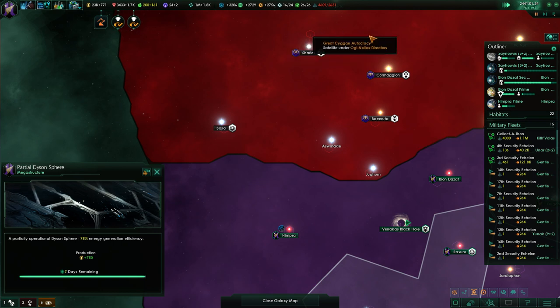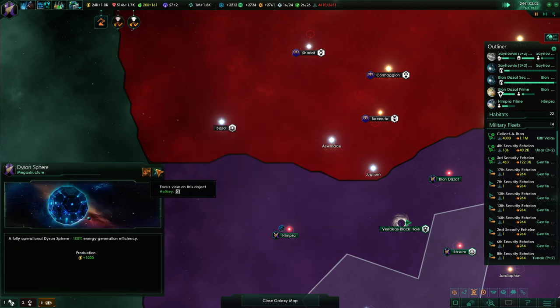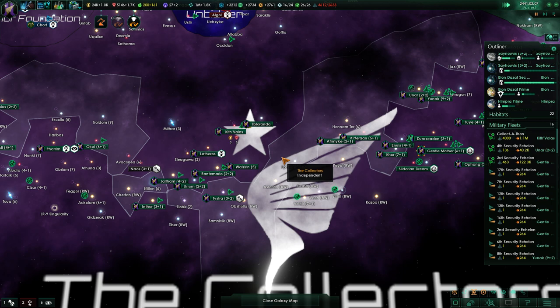I really want to get that second Dyson sphere without war - I'm not interested in those planets or anything. Three, two, one - yay! Energy output nominal. That finishes the last of our great mega-structures from the Galactic Wonders perk.